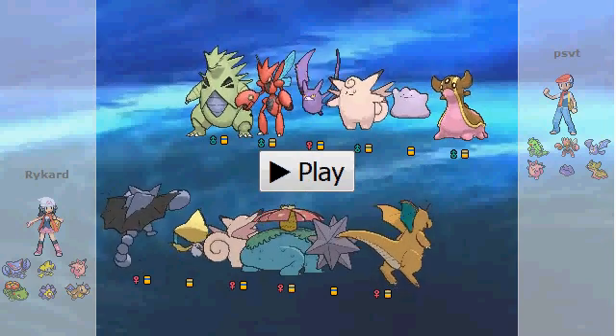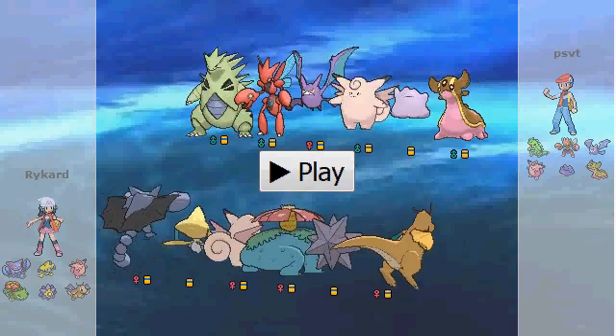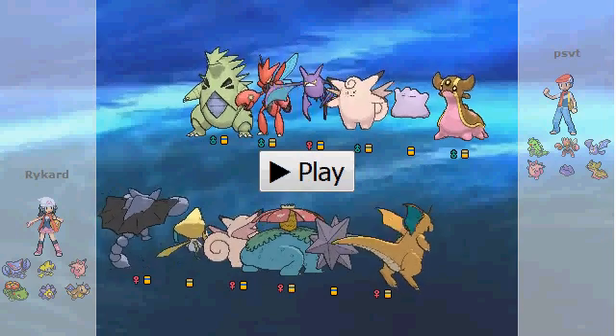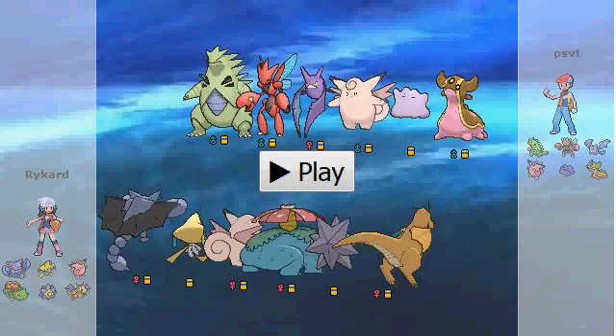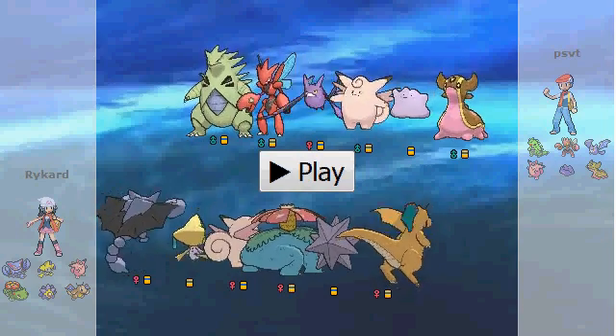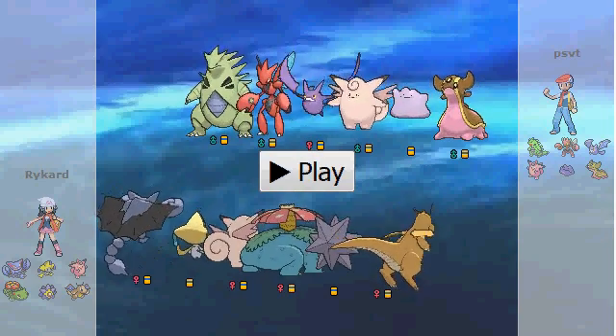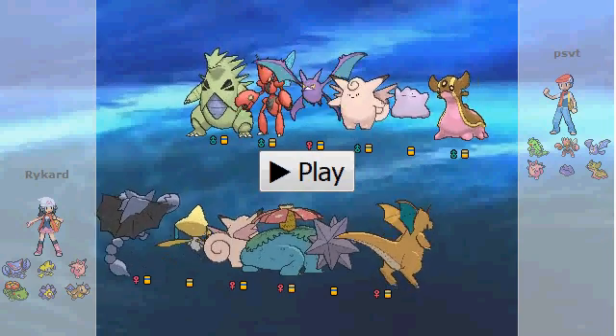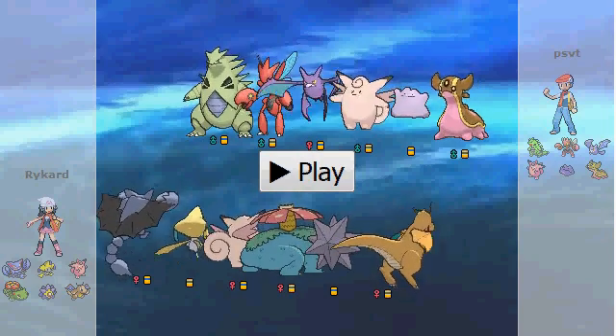Today's battle is an OU match, and I'm using a team that I made a while ago and just wanted to mess around with a bit, mainly for a couple sets that I wanted to try out. You'll see with this Jirachi — it's kind of designed to counter a lot of things that would normally be a problem for Jirachi, and also allow it to effectively stall stuff out.